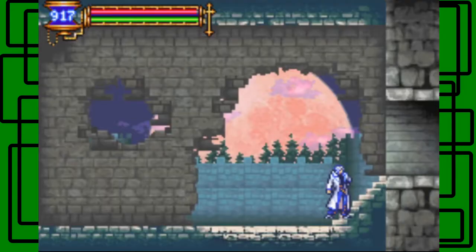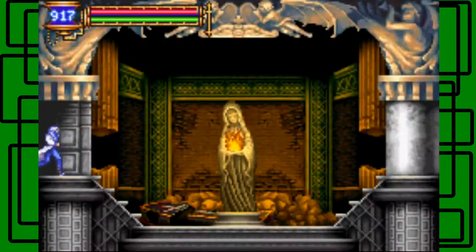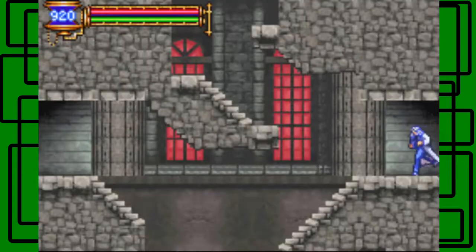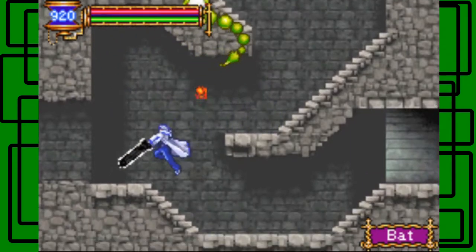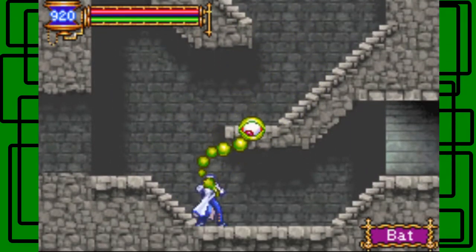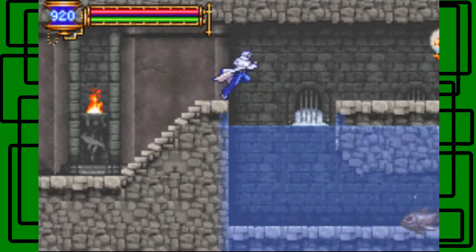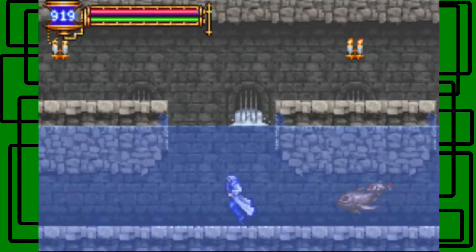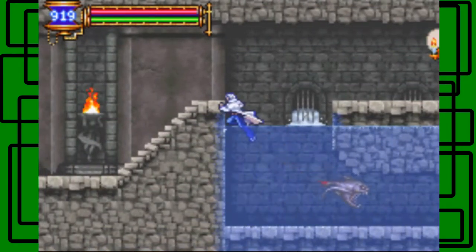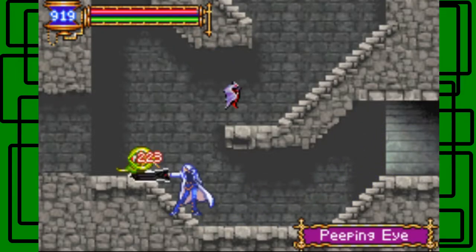Plus it helps that I'm level 51 as you see right there. How awesome. And there's a save room — I might as well save here I guess. Take down these bats. There we go, nice. I don't know if this is where I'm supposed to go. I think this is just an empty room now.